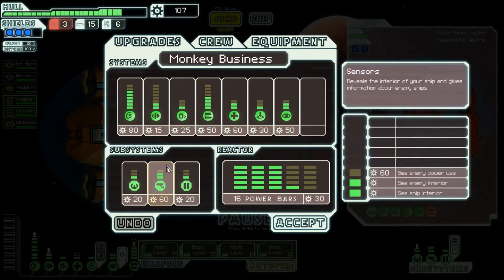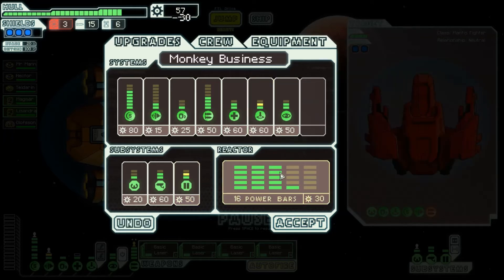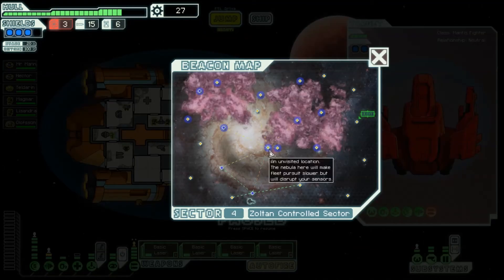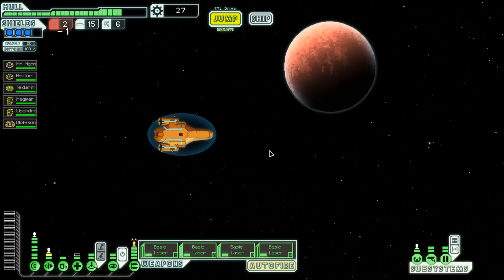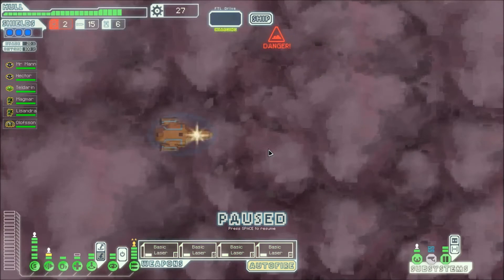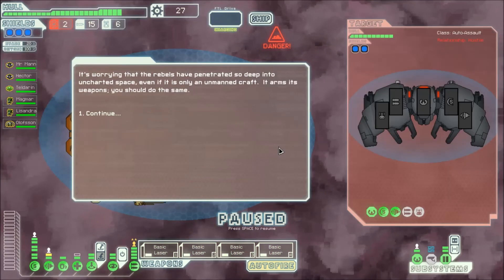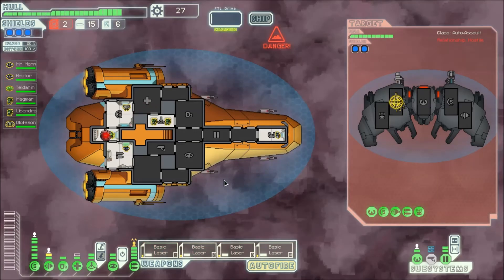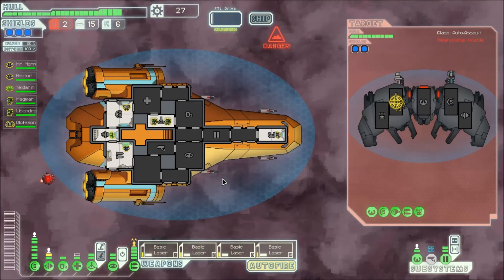Seeing as how we just got boarded, we are going to start to really think about getting boarded. We're going to buy that — we're also going to get better teleportation. The doors will now prevent people from walking through it, which will make things easier. We do need a store though. We need fuel — we just need someone to drop fuel, continue to drop fuel.